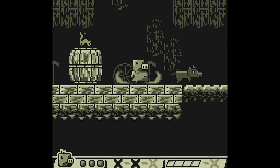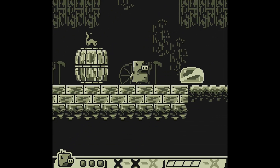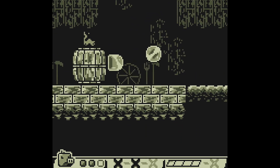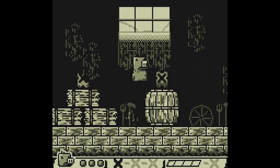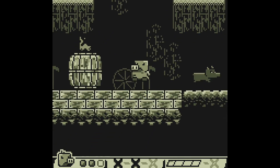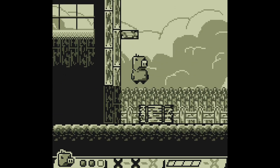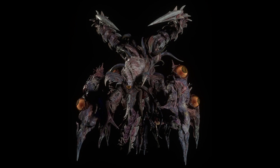I initially thought about making the bubble simply kill enemies, but that was overpowered. So to balance things out and add more gameplay potential, I made it so that hitting an enemy traps it inside a bubble, and once you bounce on it the enemy gets killed. After a few seconds the enemy breaks free, so you need to be quick. I also imagine this could make for interesting boss fights, where you have to bubble up certain spots to damage the boss or avoid attacks.